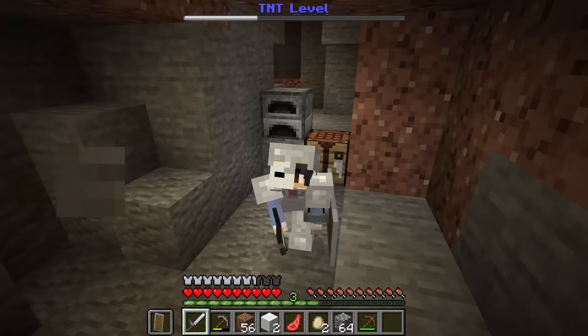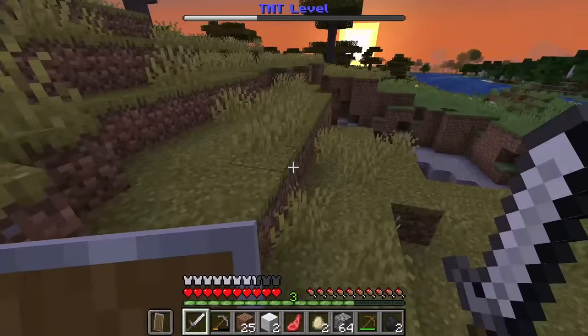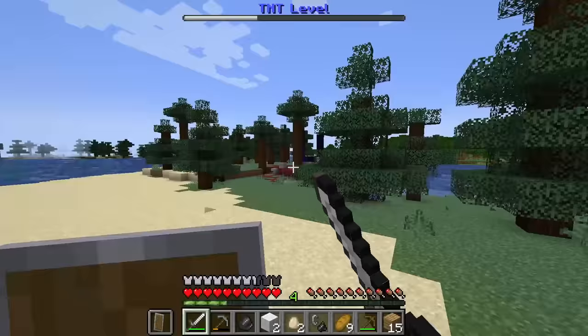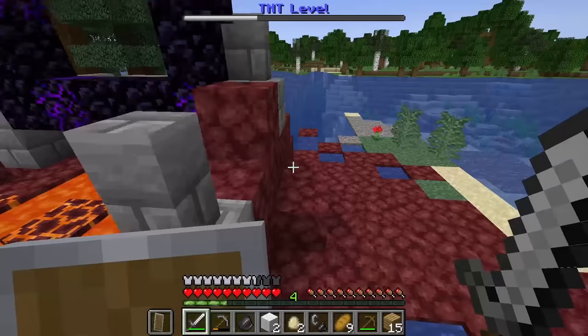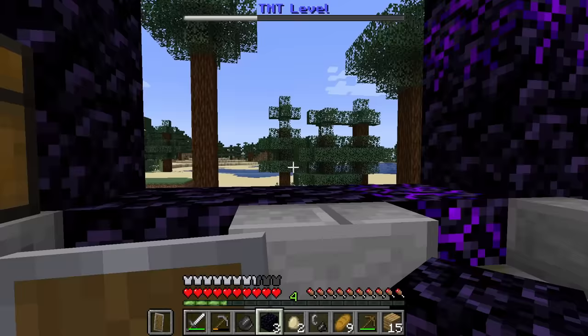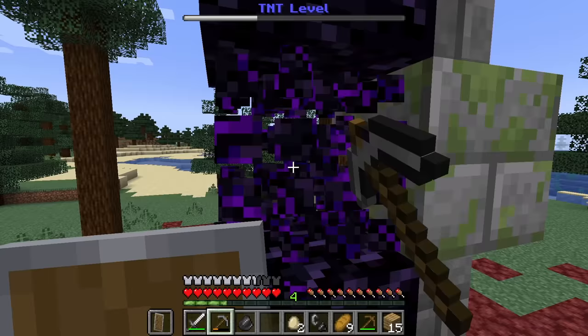We're gonna use the next TNT to blow up the Nether, so let's go to the surface. It's becoming daytime so we don't need to worry about mobs. Now it's time to go to the Nether. I found a portal but we have to be very careful not to touch the lava. There's a chest — three obsidian, a golden hoe, and a fire charge. The portal's almost complete.